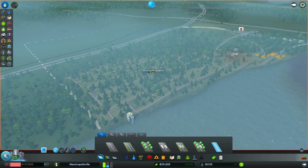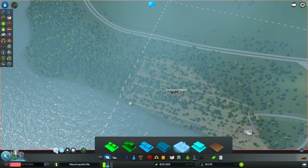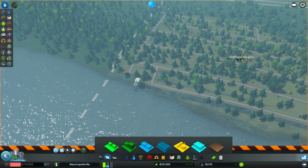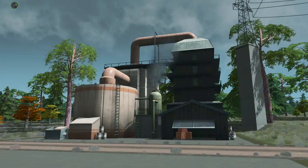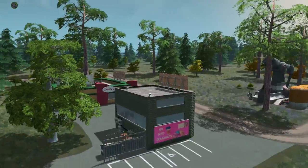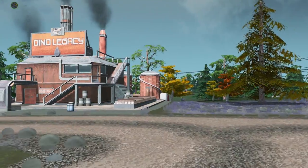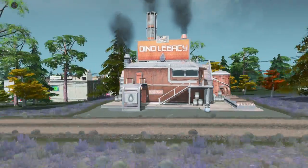Now we'll start zoning. For the oil industry to move in, you need it to be industrial zones. All we have to do is fill these in, and through the magic of editing you don't have to watch this tedious process. Look — the oil industry has finally moved in, and we're starting to profit and make some money after all our hard work laying down these dirt roads and sectioning off these districts. Dino Legacy — it's actually my favorite oil building; I love the name, it's just really badass.